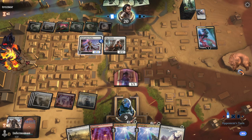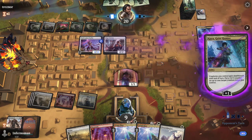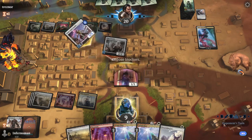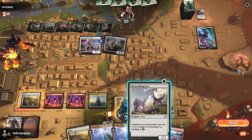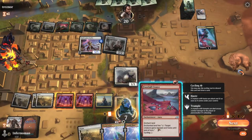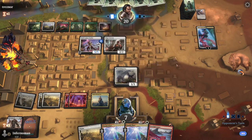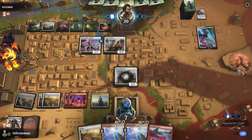Another big advantage: most of your cycling cards only cost one generic mana. Despite being a three-color deck, cycling can be enabled by pretty much any of your mana. With only a couple of cards costing two to cycle, it's still pretty easy to get your game plan off the ground.